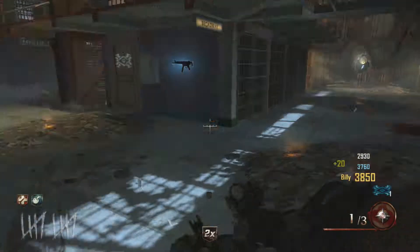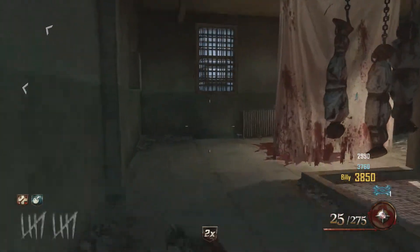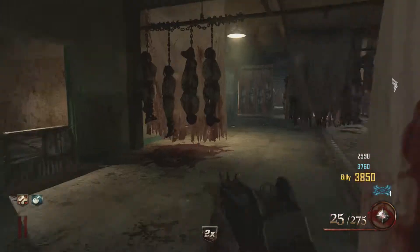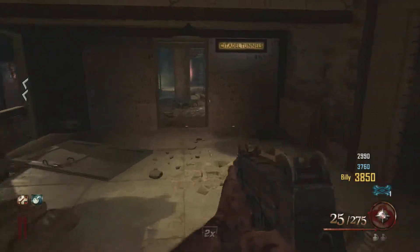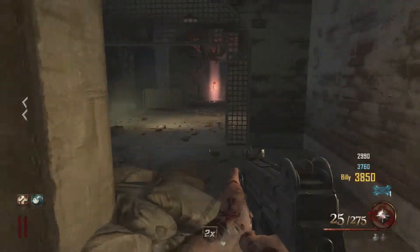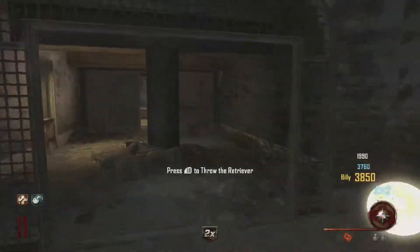Now that you have all of them ready, you want to go down to where the washing machine is. If you don't know where that is, it's near the cafeteria. Take the stairs going down, walk through the other side doorway and go completely straight, and you will see it — the Retriever.